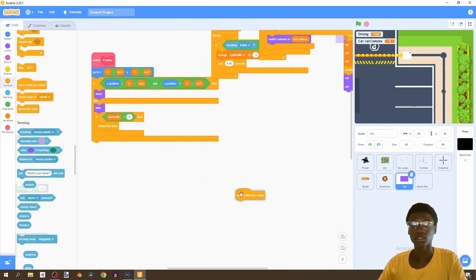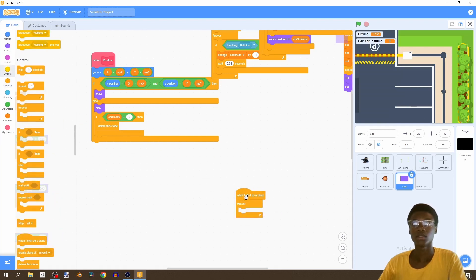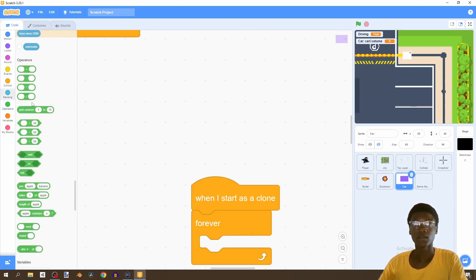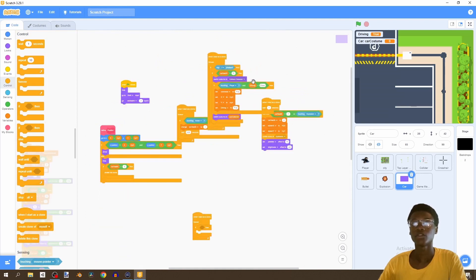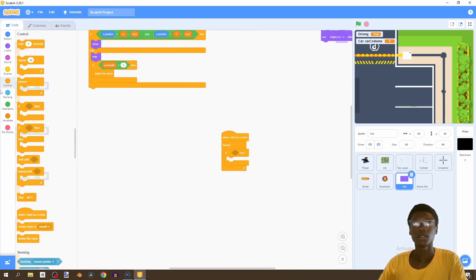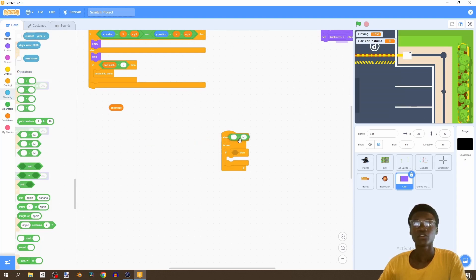The first thing we want to do is say 'when I start as clone', go to the forever loop which is in control, and all we're going to do is say if 'controlled equals true'. Let's make our own if statement: 'controlled equals true' - capital T - if controlled equals to true, then any of this can happen.